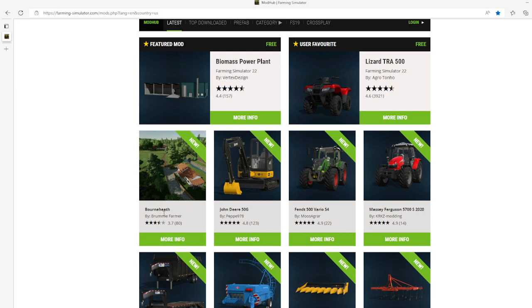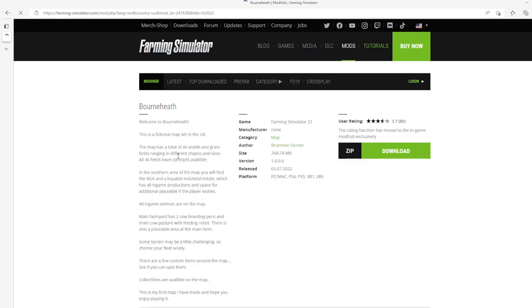The very first one is a map called Broon Born Heath by Broomy Farmer. This is 3.7 stars with a user rating of 80. Welcome to Broon Born Heath — this is a fictional map set in the UK. The map has a total of 46 arable and grass fields ranging in different shapes and sizes. All 46 fields have contracts available. In the southern area of the map you will find the BGA and Viable Industrial Estate, which has all in-game productions and spaces for additional placeables.